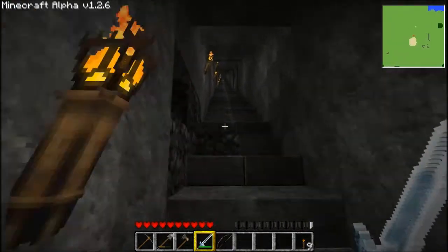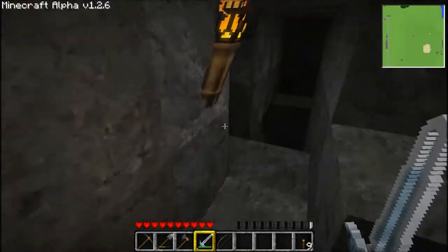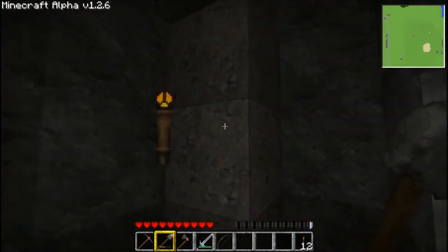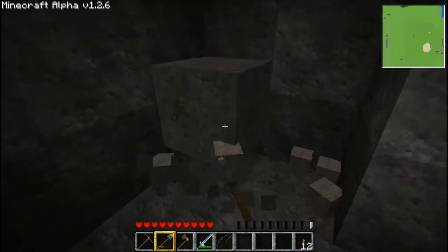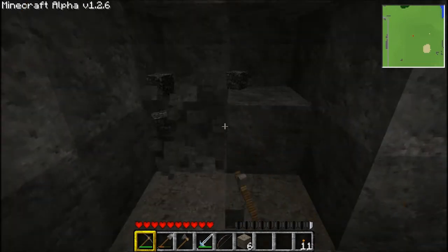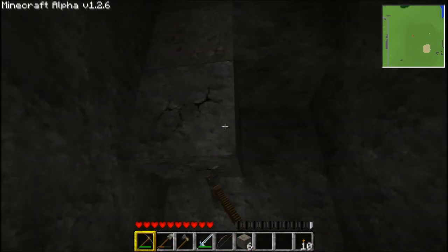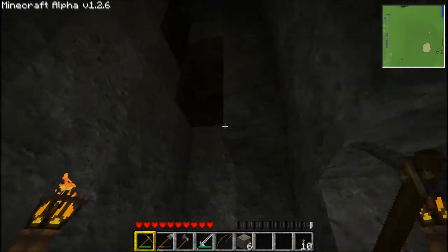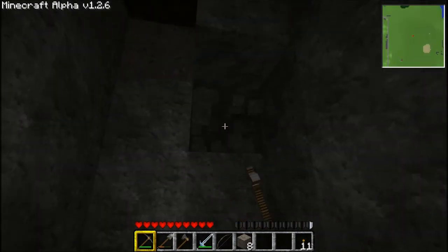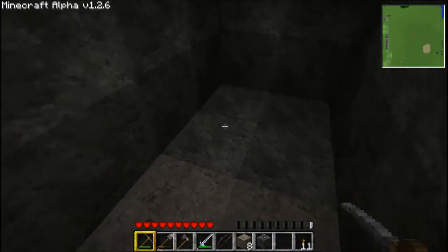I've found some iron over here at one point and I kind of wanted to pursue it a little more. Just do that so any gravel or sand that you see that's going to fall — you don't have to dig it up if you put a torch down first. I'm not seeing anything here.